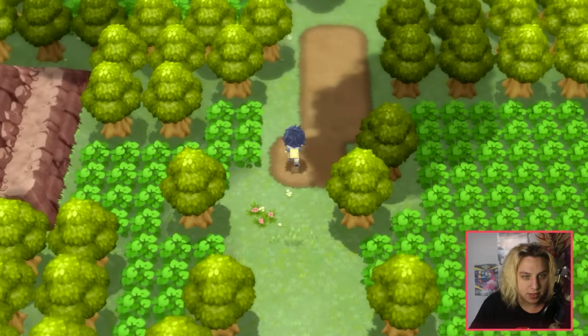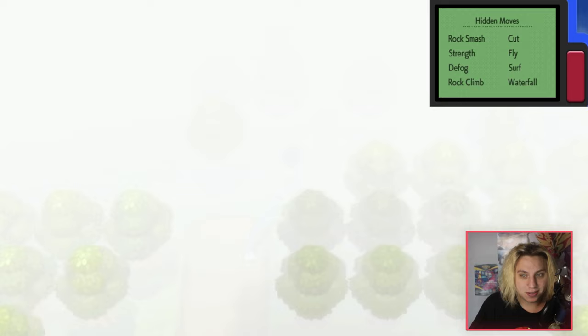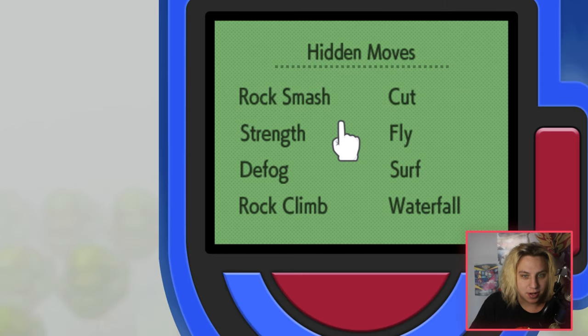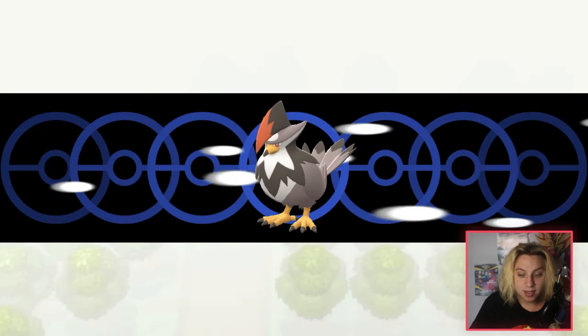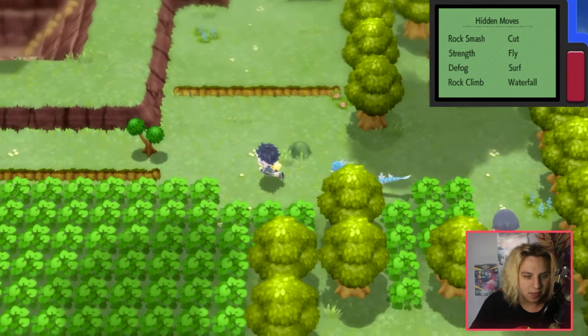Once you enter this place and you enter the fog, it sucks if you don't know about this. So you open your Pokétch, go to your hidden moves tab, and just click Defog. A wild Starly or something helped out by using Defog, and you should be good.